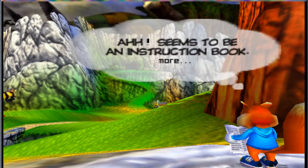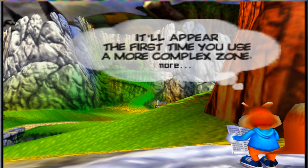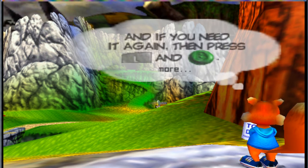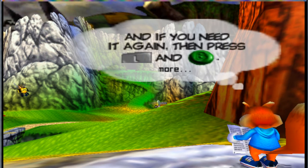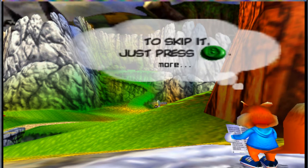Seems to be an instruction book. I see — it's for the more complex stuff. What can be more complex than the first one? It'll appear the first time you use a more complex dump. And if you need it again, press L and B at the same time. To skip it, just press B.